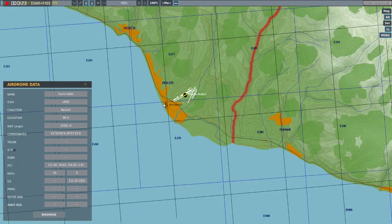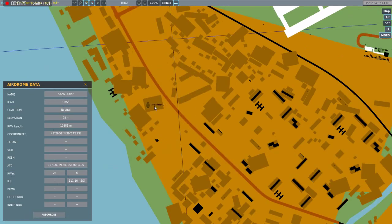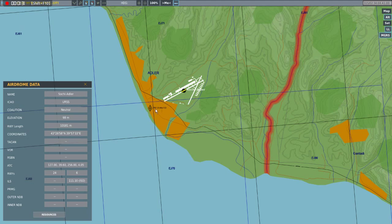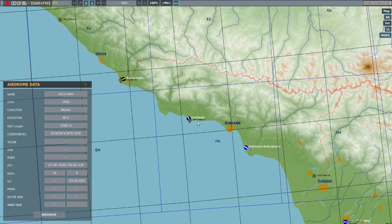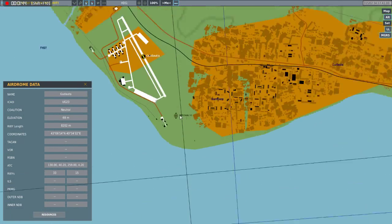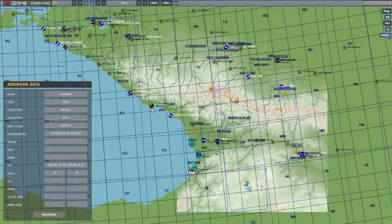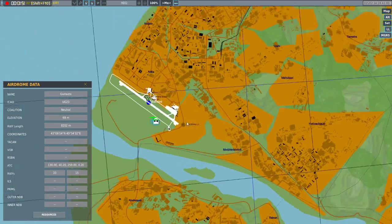But it actually does have one right next to it, so you'd fly to that NDB — punch in 761 and dial that up on your ADF — and it's going to take you right there. Then just fly a visual approach from there. Goudata: same thing, no TACAN and no VOR, no NDB listed. Dial up 395 into your ADF and it's going to take you there.